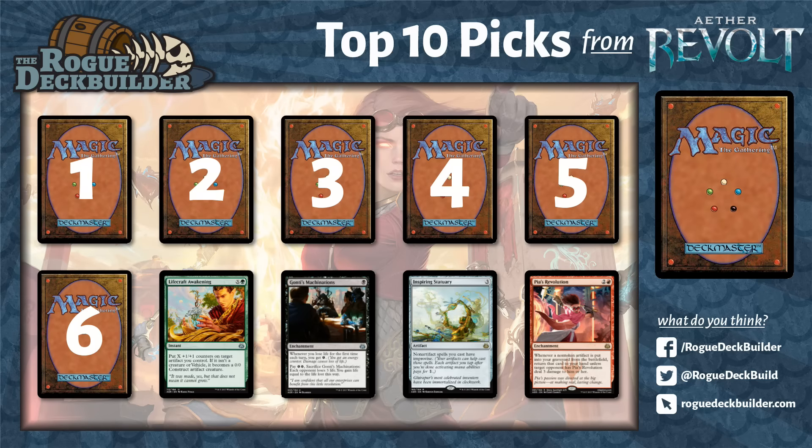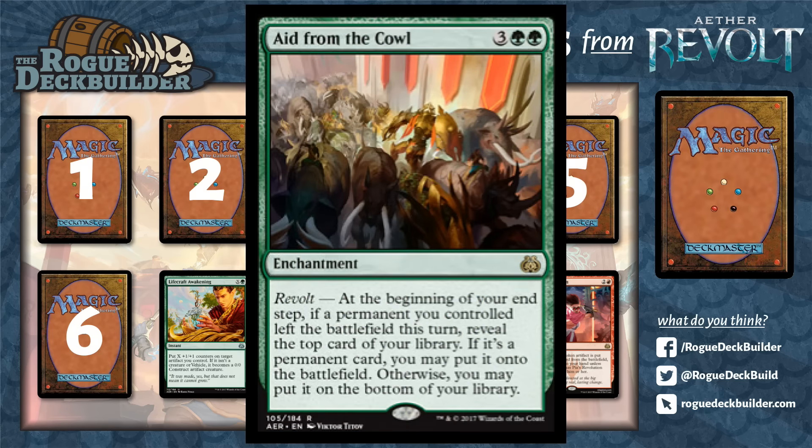On to my number 6. I wanted to avoid the Revolt mechanic because most cards people were picking were a little too spike-y for me, and Revolt was a real spike mechanic especially with Fetchlands. Revolt will be tougher to enable in Standard, but in Frontier or with Fetchlands it's well enabled. This is the only Revolt card I ended up settling on — Aid from the Cowl. It's a five-mana enchantment that says at the beginning of your end step, if a permanent you control left the battlefield, reveal the top card of your library. If it's a permanent card, put it on the battlefield; otherwise you may put it on the bottom of your library.